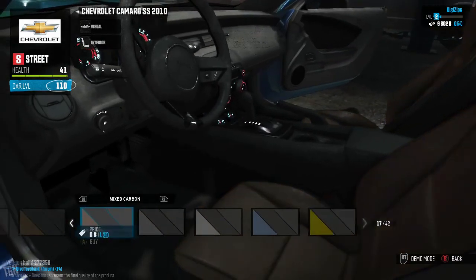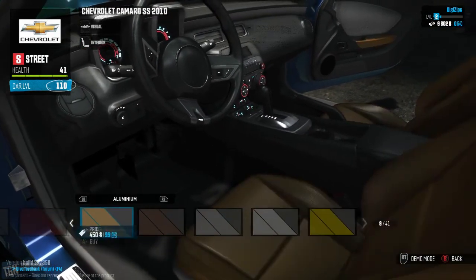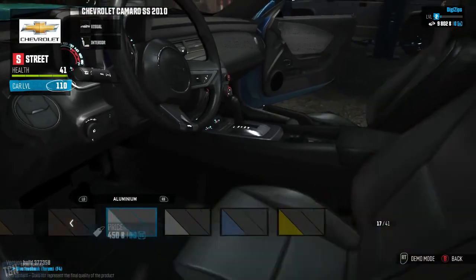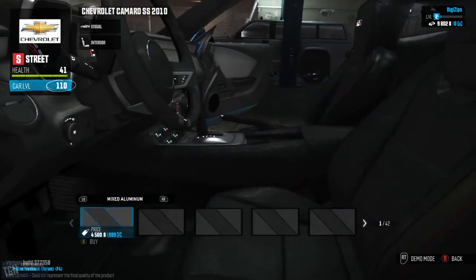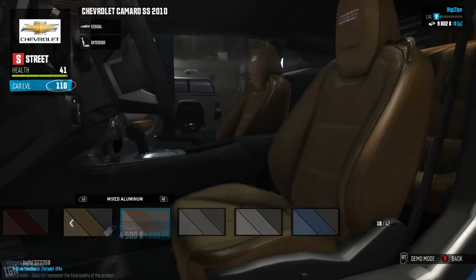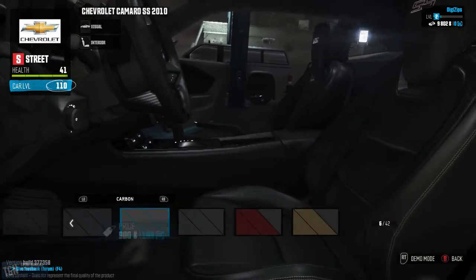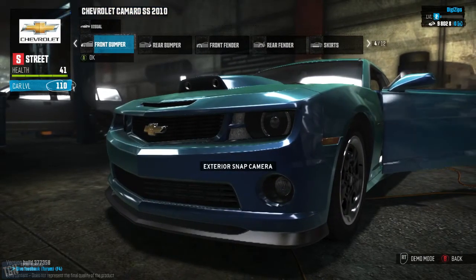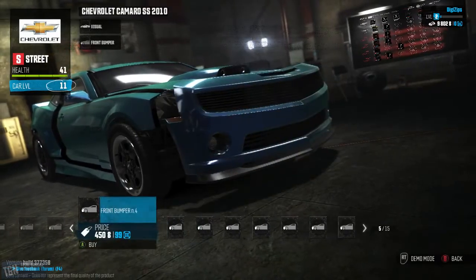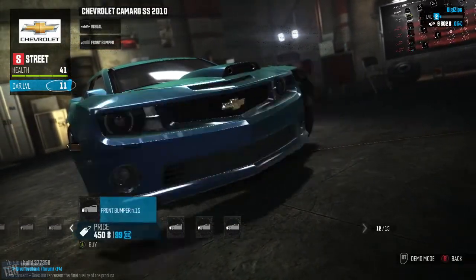Now that you get into the different colors, you can actually see those looking a bit different. I didn't really mess around with these too much. I just found one that has a nice blue scheme to it that matched the exterior of my car and went with that. You can also change your front bumpers. It's actually fairly speedy at how quickly they swap the new parts in.